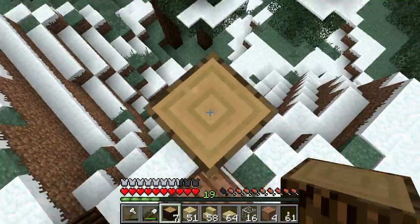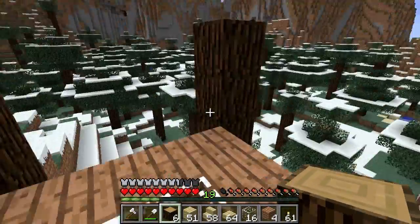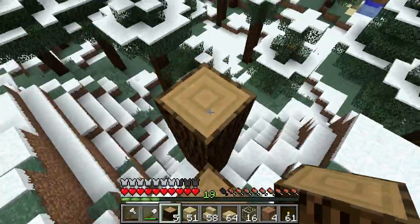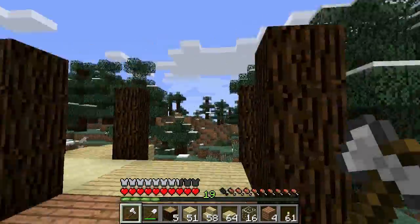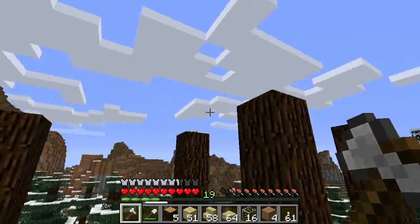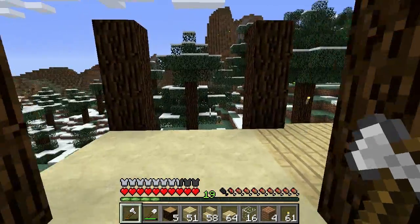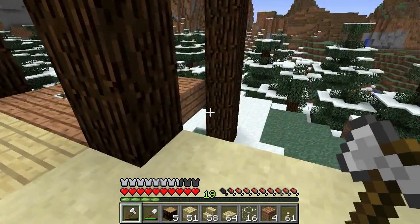The ones for the bedroom — we're going to have a second floor on this, it's going to be a bedroom. And the beams are going to go a little higher. The bedroom is going to be above the living room and the dining room. So now that we have that done, let's get some walls up on this side.